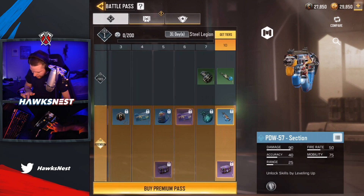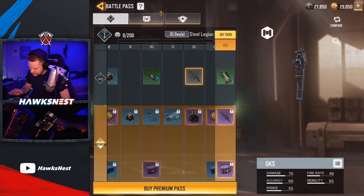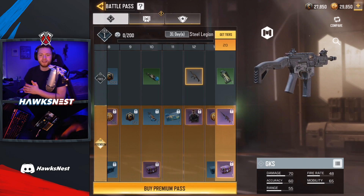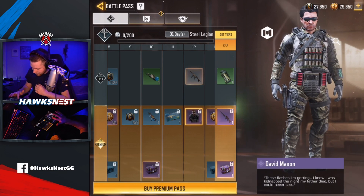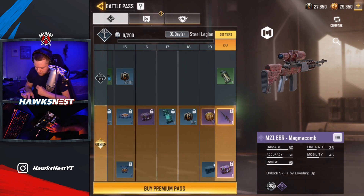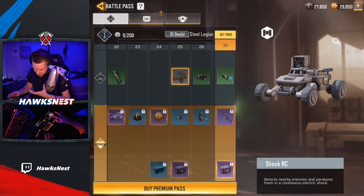At Tier 12 you actually get the free-to-play GKS, which is really sick - we're definitely going to get gameplay with this today and I'll do a gun guide tomorrow after testing it tonight. The paid Tier 12 reward is David Mason from the Black Ops series. At Tier 20 the next reward is the M21 Magma Comb, which looks super cool. After that is the AK-117 Magma Comb, which I think is the coolest Magma Comb skin and it's on a pretty good gun. The RC Shock Car is free-to-play at Tier 25.